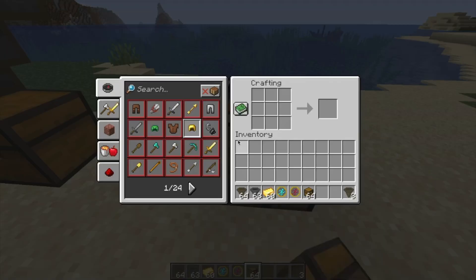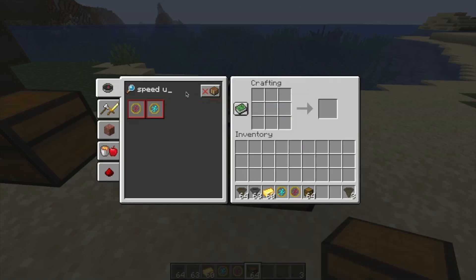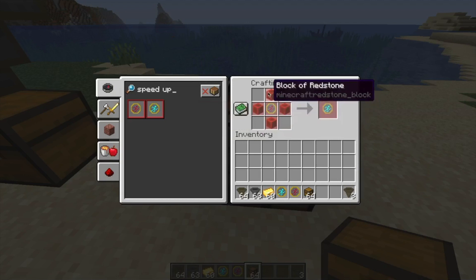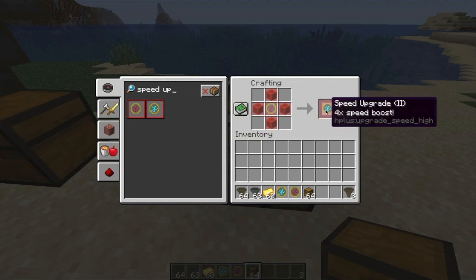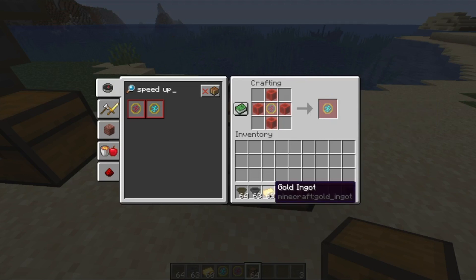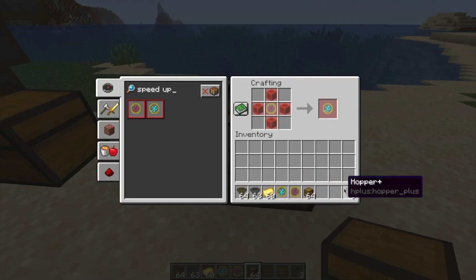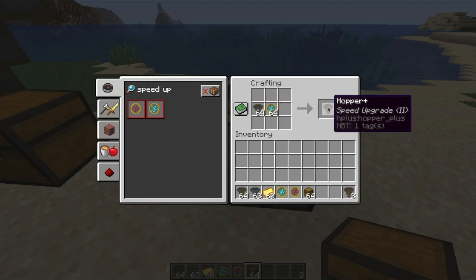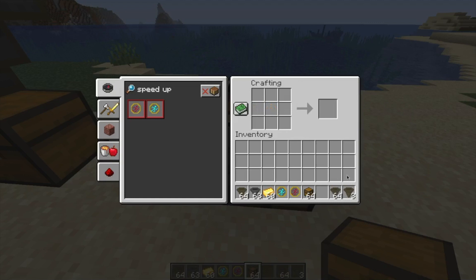Next up on our list we have the two speed upgrades. For the tier one speed upgrade, it's just a base upgrade and four sugar — nothing too advanced — and it gives a two times speed boost, so it's well worth it. For tier two, take a speed one upgrade and surround it with four redstone blocks to get a tier two speed upgrade, which boosts your hopper by another two times for a total of four times. One nifty feature is that you can combine your Hopper Plus with the upgrade in a crafting table and it will apply automatically.